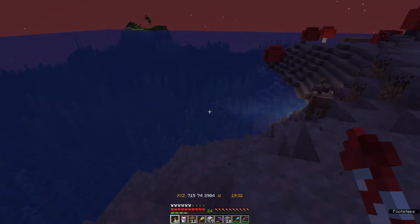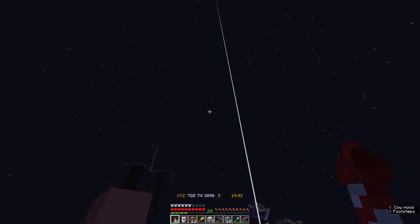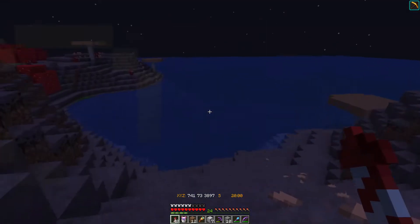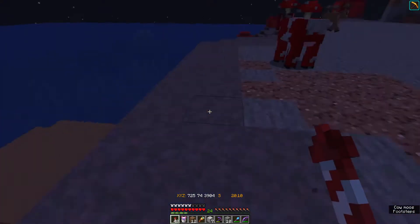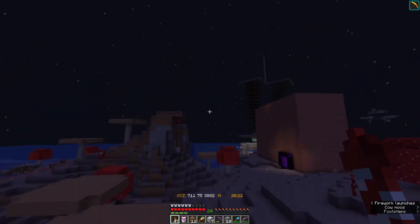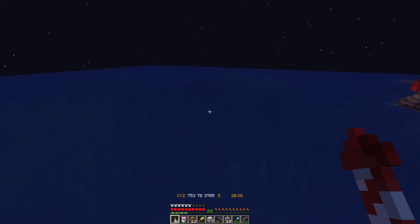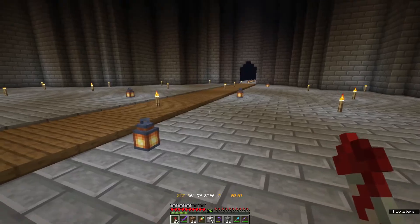I can actually stand out here and watch for glow squids — I didn't even think about that till now. It's not like anything's going to spawn and attack me up here, besides maybe — oh, phantoms! Phantoms — why could I not remember that? I can see a lot of drowned down there. Hi Mr. Brown Mushroom Cow! I think it's kind of cool to be able to find these things. I am kind of sad still that I haven't seen one single glow squid — I'm really curious what they look like in the water.